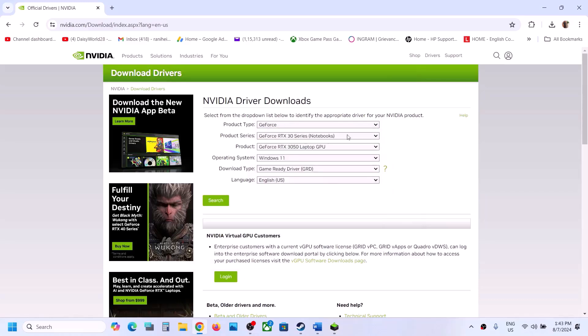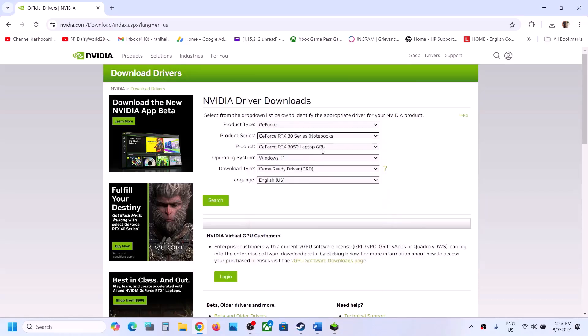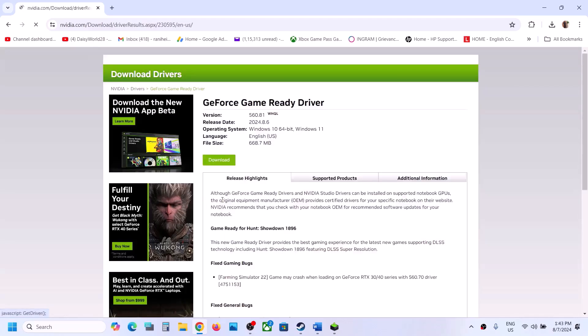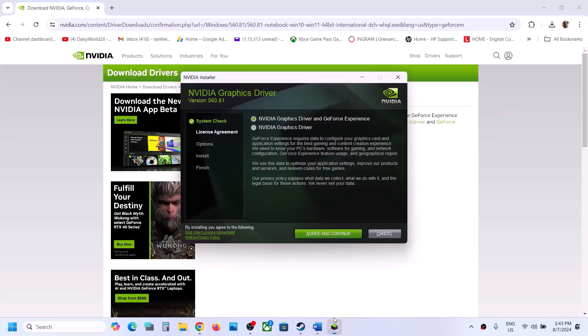On the NVIDIA website, select your product type, series, and graphics card from the lists. Select Windows 10 or Windows 11 as appropriate. Choose Game Ready Driver, click Search, then click Download twice. Once the download is complete, run the exe file.